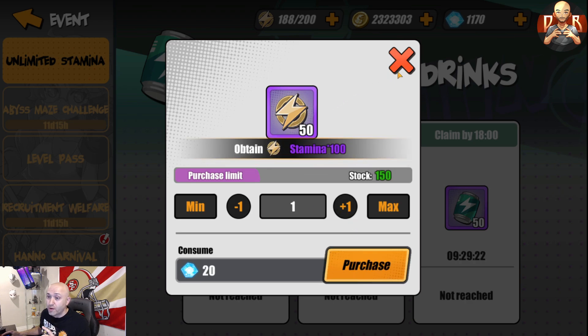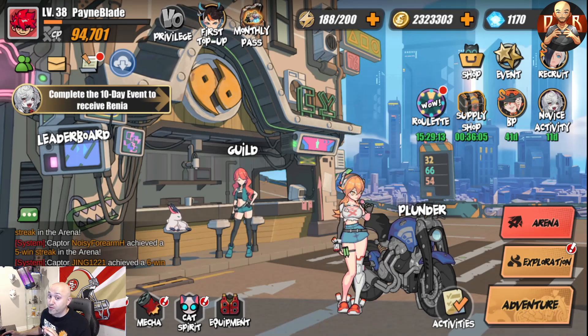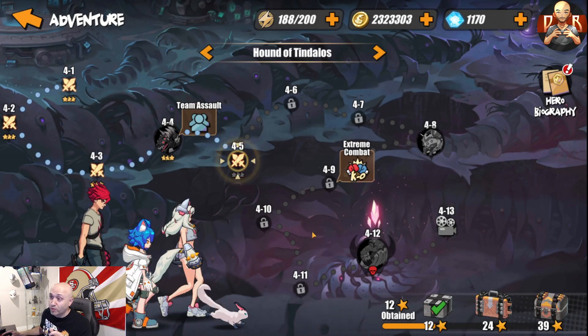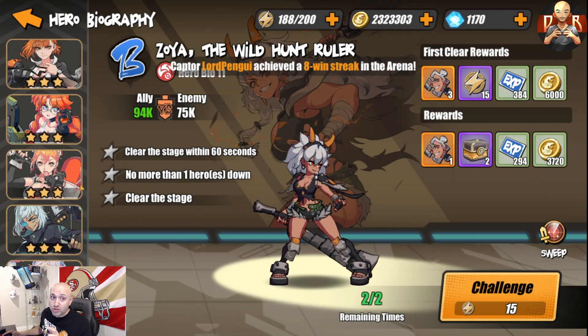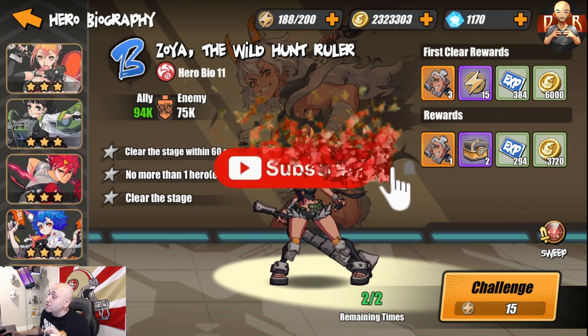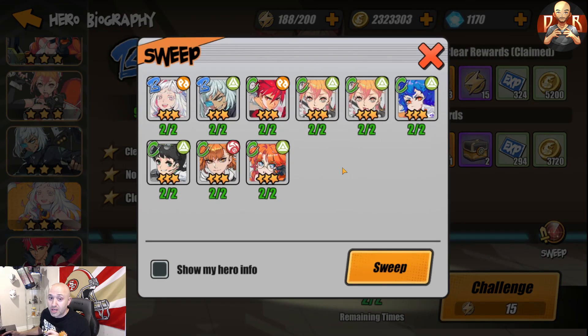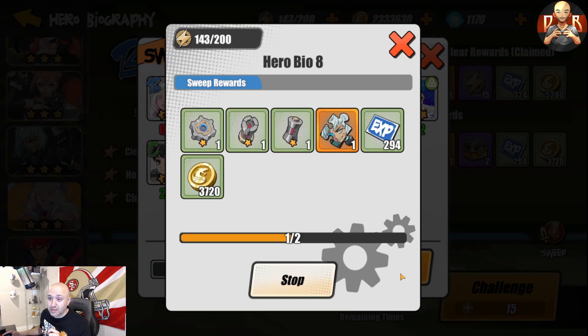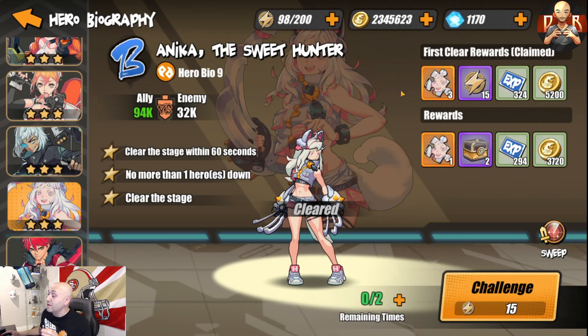Now let's talk about what to actually do with your stamina and what to farm. The main things to upgrade your account furthest are two things: number one, go into adventure mode and farm story mode, but you'll eventually hit a point where the power level is too high. To bypass that, farm the hero biography — go in there and farm the units you plan to use. C-units are absolutely viable for a very long time, and B-units will eventually take over. Sweep what you need in the sweep section and get those unit shards — it's absolutely worth your stamina.